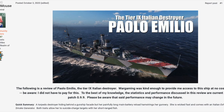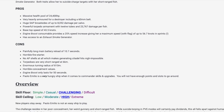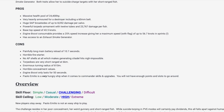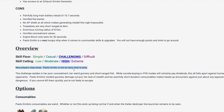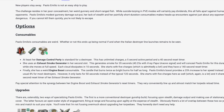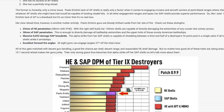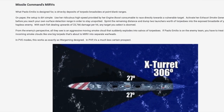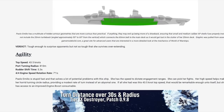Bear in mind that these are for the PC versions of the ships, so they might actually change. For example, Paolo Emilio doesn't have the rolling smoke on Legends — it could change by the time they release the ship, but right now it just has the normal smoke. Also, Paolo Emilio is not an easy ship to play. It has the nickname Yolo Emilio because it's very fast, it has short range torps, and the guns are pretty meh. Honestly, I think it would be a worse Tashkent.